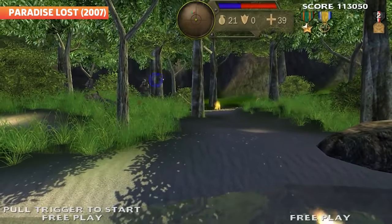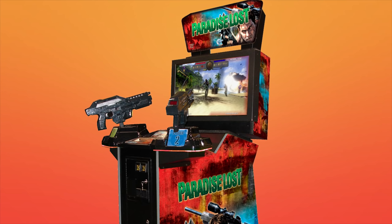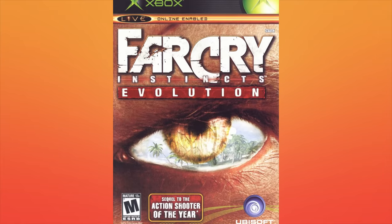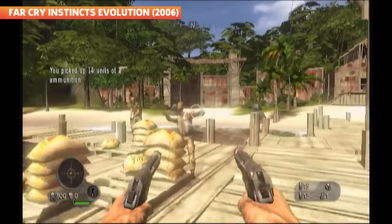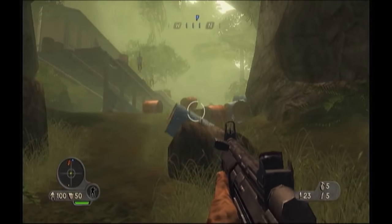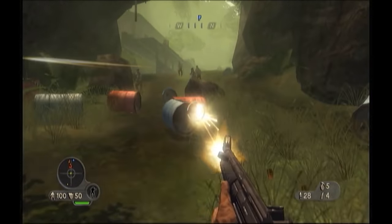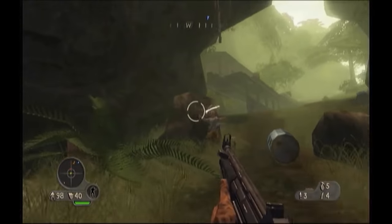Far Cry Instincts was also released as a two-person rail shooter in 2007 under the name Paradise Lost. And it wasn't long before the remake-slash-port got its own sequel. Far Cry Instincts Evolution launched on the original Xbox in March 2006, picking up the story where Instincts left off, following Jack Carver still stuck in Paradise on the run from rebels and animal-human hybrids. The story was about half the length of Instincts, but the levels were a bit more open-ended. There were new vehicles, multiplayer received new maps and modes, and you had a bigger arsenal including Molotov cocktails. It didn't exactly reinvent the wheel, but if you were hankering for more Far Cry, this was a nice little extra.